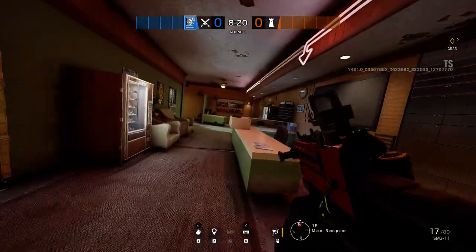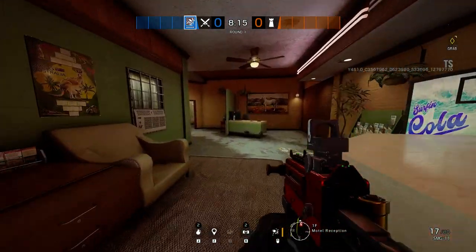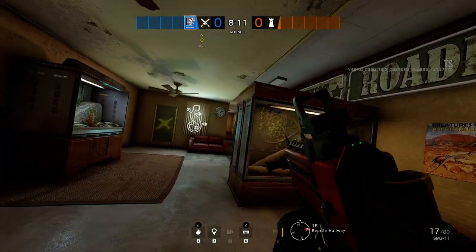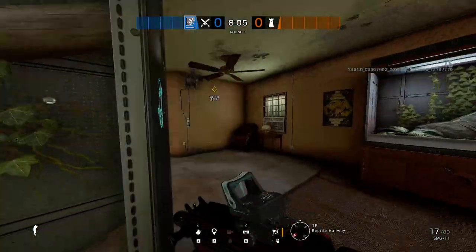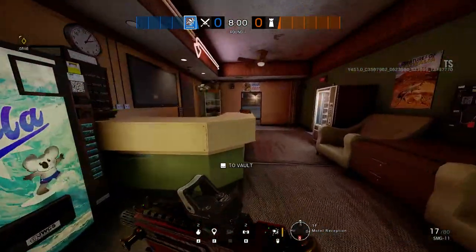Over on this side you can go to the motel reception — this is the motel area, as the sign says. This is the west portion of the map. You can go up a set of stairs from that door. This is pretty much the west side of the map. You can go through the walls or just through the garage area.